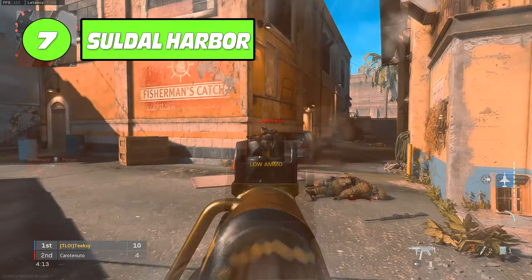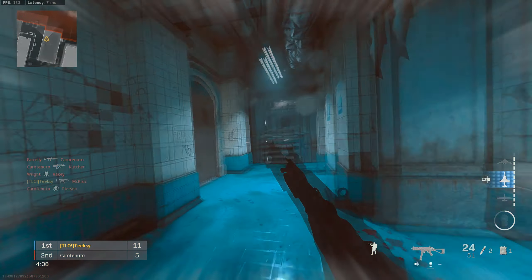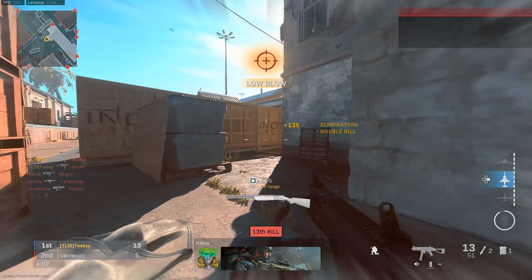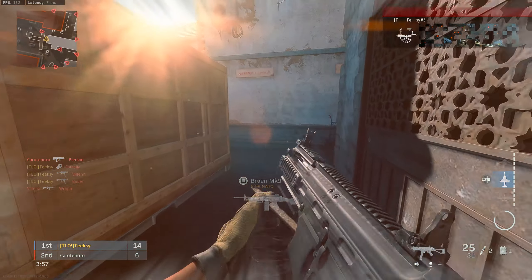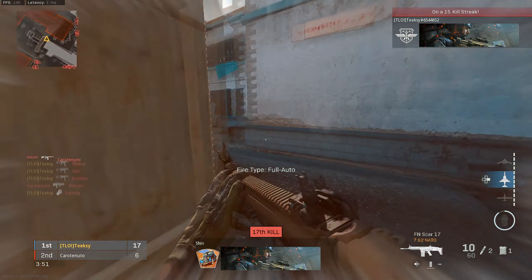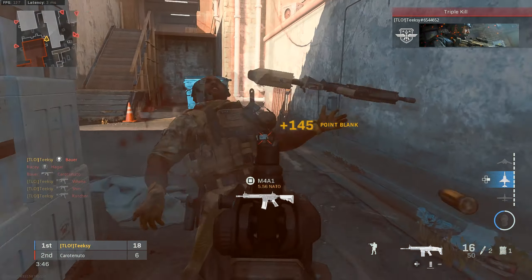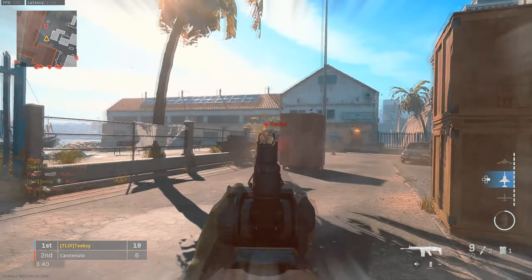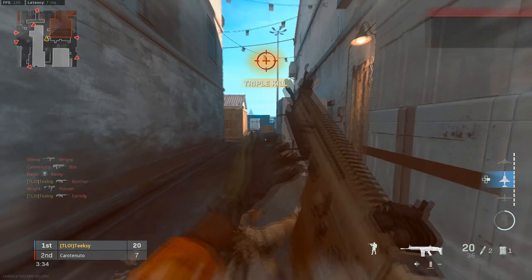Coming to number seven is Soldal Harbor — another one I've probably butchered the pronunciation of. This map was smaller, which I think helped, but it had a little bit of a strange layout and sometimes it felt like there weren't too many different angles you could take on Respawn. There was that one side of the map with a little alleyway leading from one side to the other — it was very easy for people to hold that from either the top of the stairs or the other side with little head glitches and containers. Ultimately it was an okay map, but a lot depended on the type of lobby you were in and whether players were holding angles. If you couldn't get through mid-map, it could get a little bit boring.